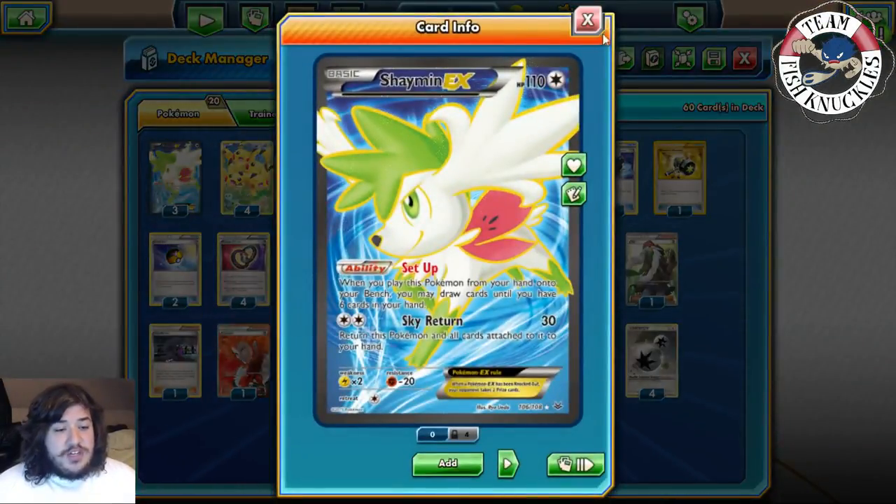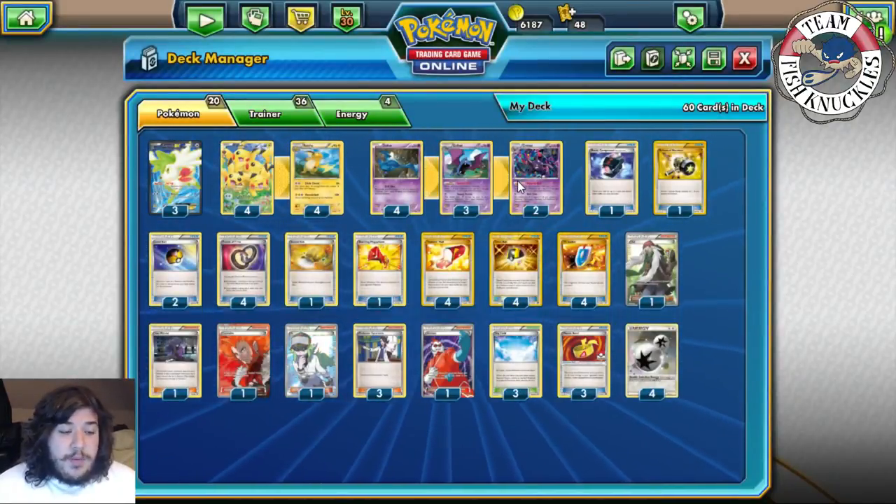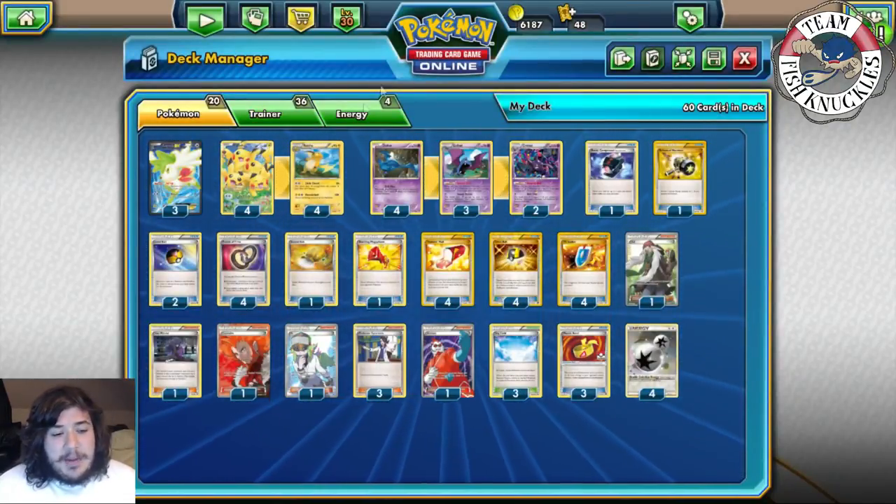We play three Shaymin of course, which set up to draw a bunch of cards. We did play Bronzong before but now I don't think it's needed with Puzzle of Time.